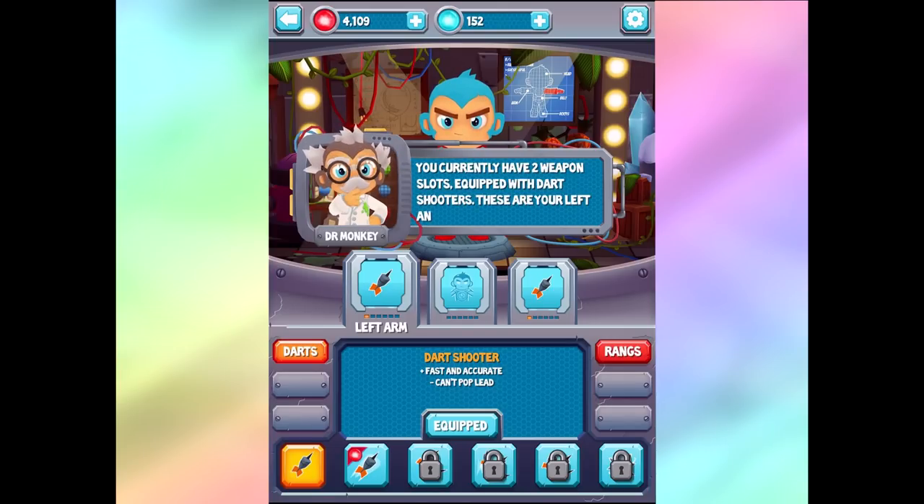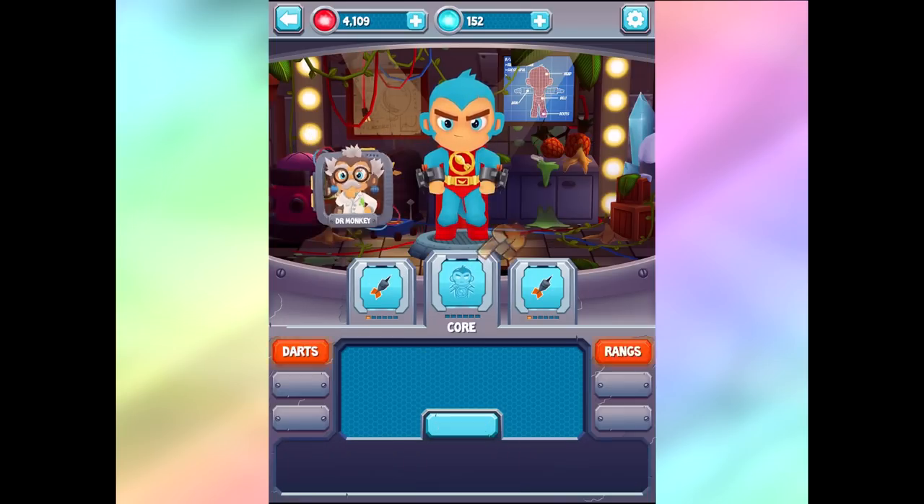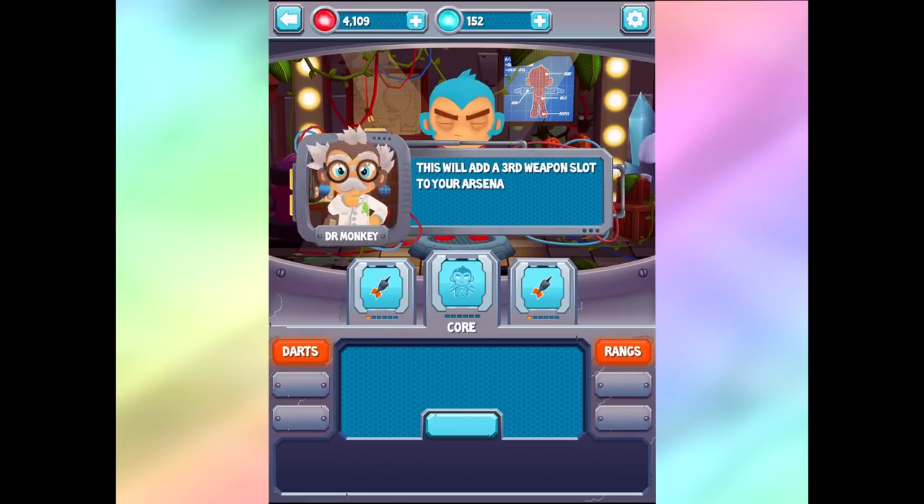You currently have two weapon slots equipped with the dart shooters - these are your left and your right weapons. There's a new weapon type which will attach to your core and add a third weapon slot to your arsenal. Basically, this game is about killing all the Bloons, but to kill all the Bloons you need to get upgrades to be better at it. You just keep getting better and stronger. Eventually you're going to pop lead Bloons, ceramic Bloons, and Moab-class Bloons - it's going to be very difficult to pop those without all these extra upgrades.